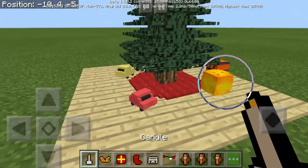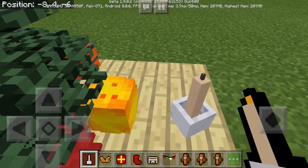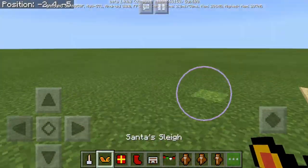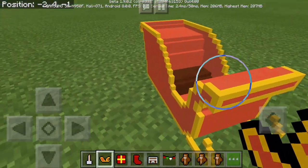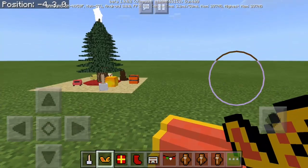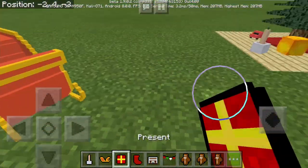So let's start with the candle. You can place it on the ground. There's no light — it seems like there's light but it's so tiny. Let's have the Santa sleigh. There we go. Can we ride it? Oh yeah, we can actually ride it. Where is Santa? So maybe we can spawn Santa later.